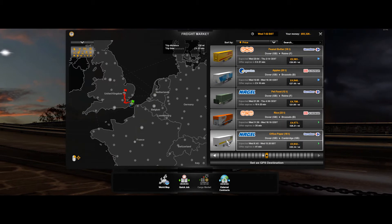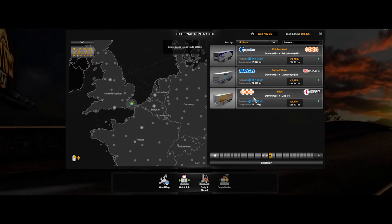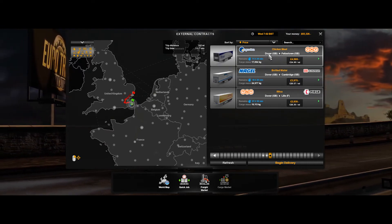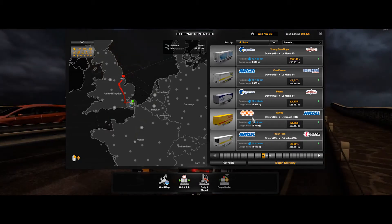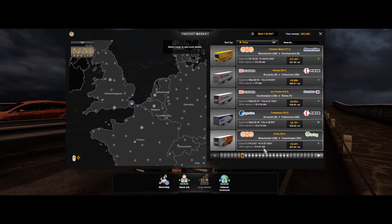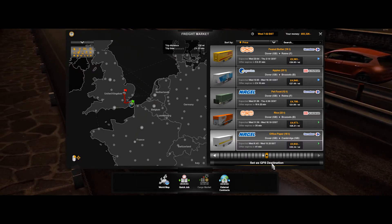Everything's across the water. Let's have a quick look at external contracts, see if there's anything short. That's Cambridge as well. A bottle of water, Felixstowe with chicken meat. Felixstowe, Grimsby, Woodbark — that's a different one. We're going to be very limited on what jobs there are. We're going to go Cambridge — from Niguel to Carrefour with some office paper. Only just under three hours — it's quite a short one.